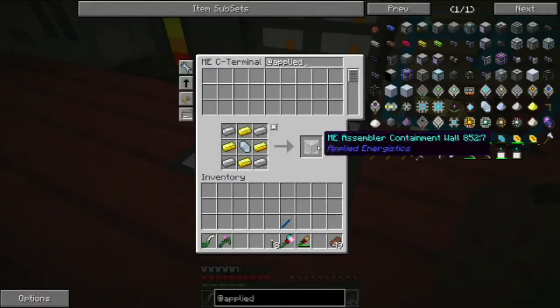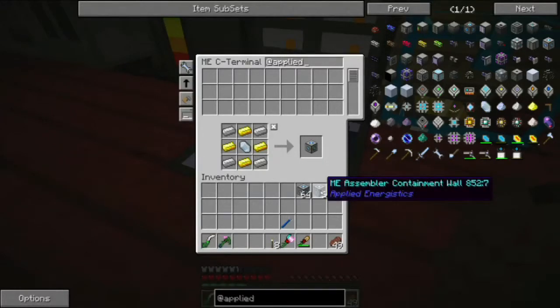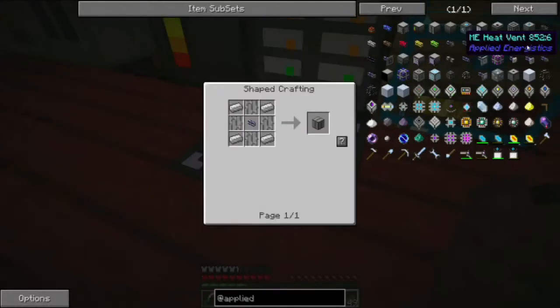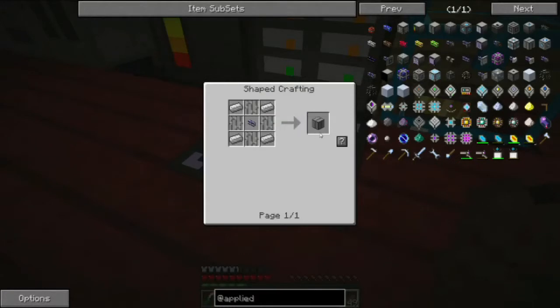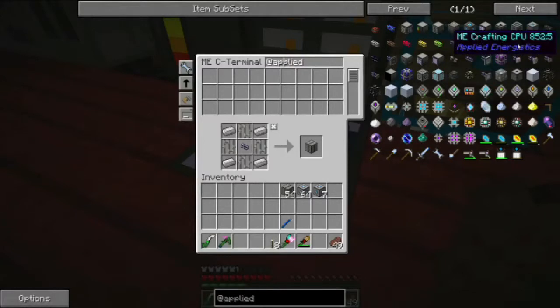I'm going to make 71 of these containment walls. Then I'm going to make the heat vents, which I'm going to need 54 of. Then I'm going to need some of these crafting CPUs, which use advanced processors. The inside diameter is going to be 27, so I'm going to need a combination of crafting CPUs and pattern storage.